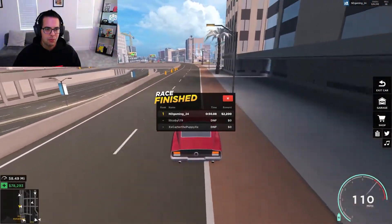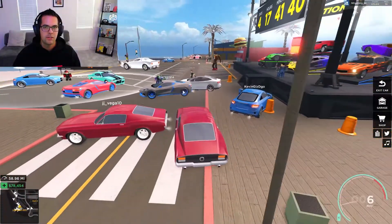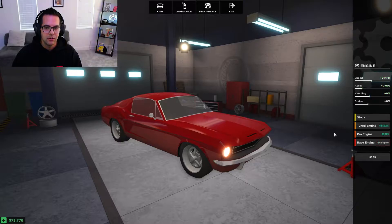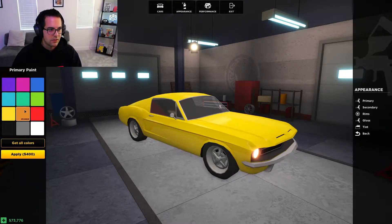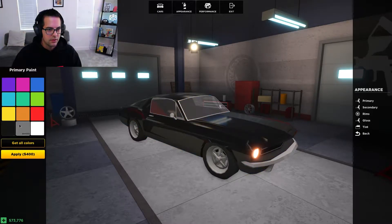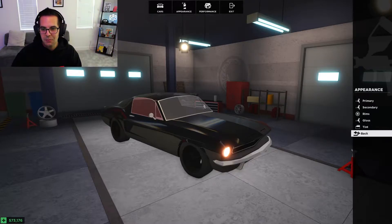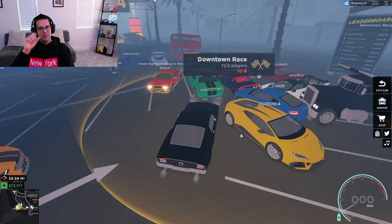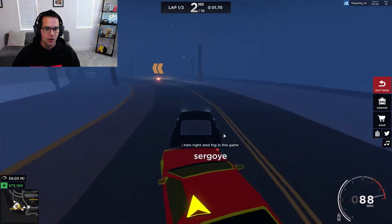I'm going to run the downtown race one more time. While we're waiting, we're going to go ahead and upgrade this engine - we're going to get the race engine and have it equipped. Should I paint this car? I like the red on these muscle cars, but when you've got a murdered-out black muscle car that does look pretty slick. We're going to black out the wheels. Oh my gosh - I'm glad we came in here and did that because that looks unreal. It looks like the car from Fast and the Furious.